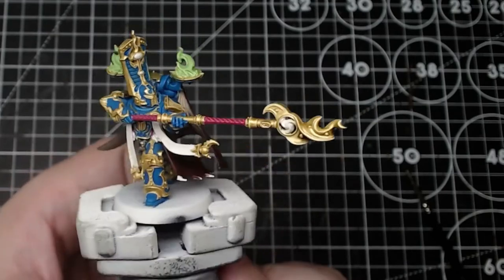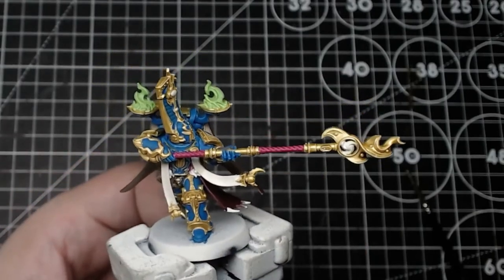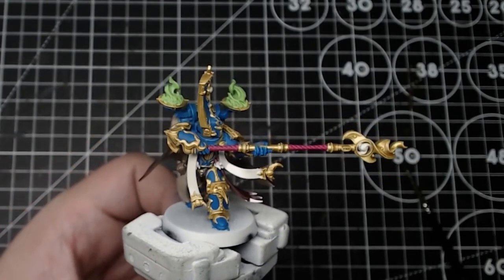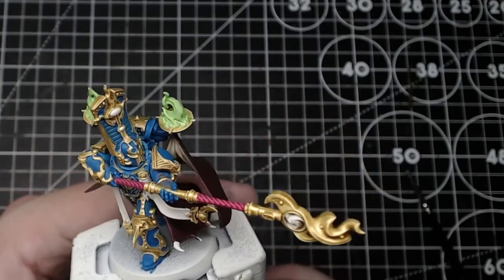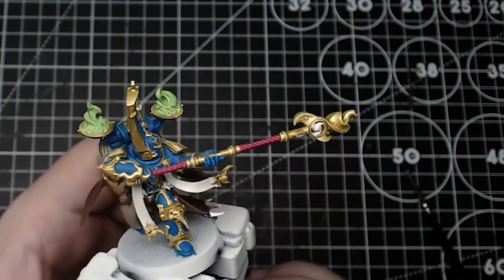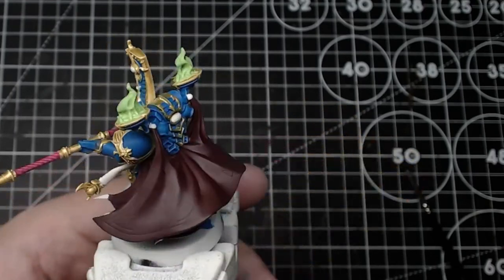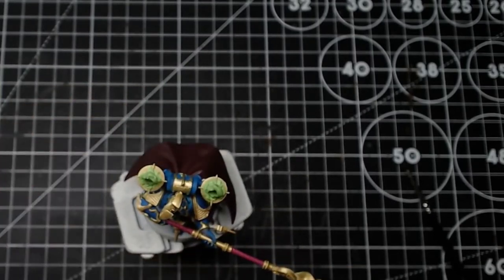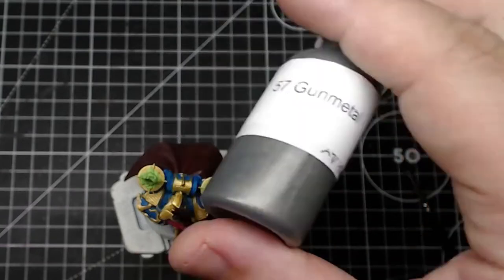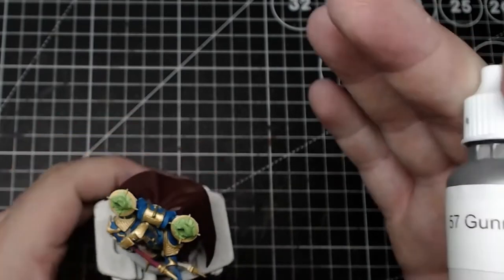That's the Phantom Ivory done in all the little gem bits, tidying up the scroll work — working great. Now the part I was fearing: the silver isn't too bad, but it's going to be the yellow. I'm going to use Gun Metal for any of the last metallics — like the little bits around the bottom, trinkets, buckles, exhaust ports and cables — then I'll do the yellow.